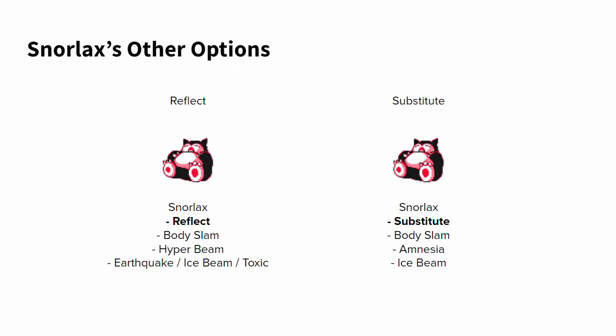Snorlax has a couple of other options worth mentioning. Reflect is pretty cool — if you want to step away from Amnesia plus special coverage, you can use Reflect alongside Body Slam, Hyper Beam, and a fourth move like Earthquake to hit Gengar or Ice Beam for Flying and Grass types, or even Toxic to hit a Chansey not running Rest. Snorlax also has the Substitute option — its best shot at taking down Chansey. Behind a Substitute with Amnesia boosts, it will eventually tank all of Chansey's Ice Beams, drain their PP, and then hit back with a boosted freeze attempt.